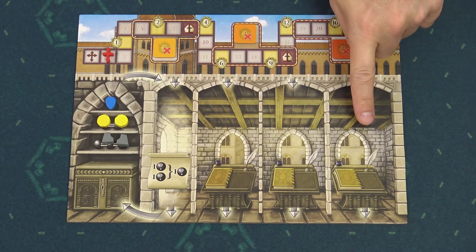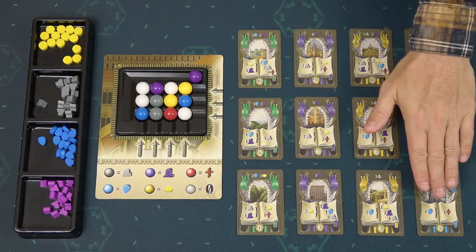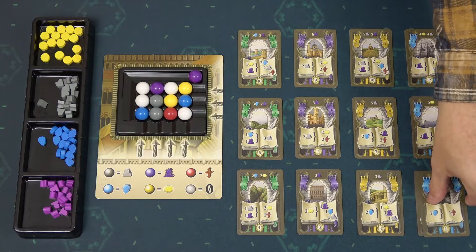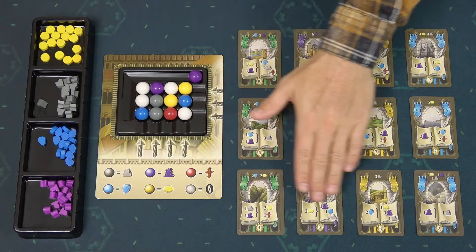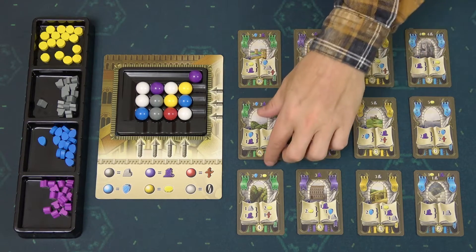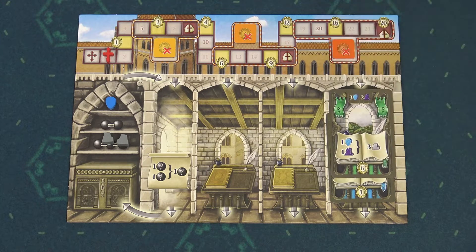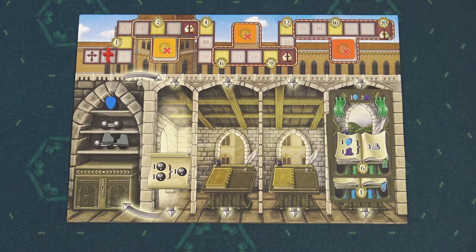There are three slots on your player board where you can place cards. If the slot is empty, you can only place a level 1 card into that slot. So for example, for two coins I can take this blue level 1 card. Because it's level 1, I can place it into any empty slot. If I would buy any other level 1 cards, I would only be able to place them into the remaining empty slots. I can never place a level 1 card on top of another level 1 card. Level 2 cards can only be placed on top of a level 1 card, and as you can see the colors don't have to match. You can never place a level 2 card into an empty slot — it must be placed on top of a level 1 card.